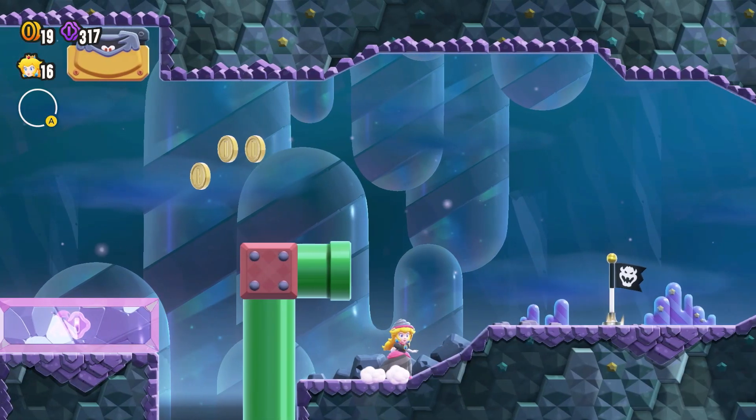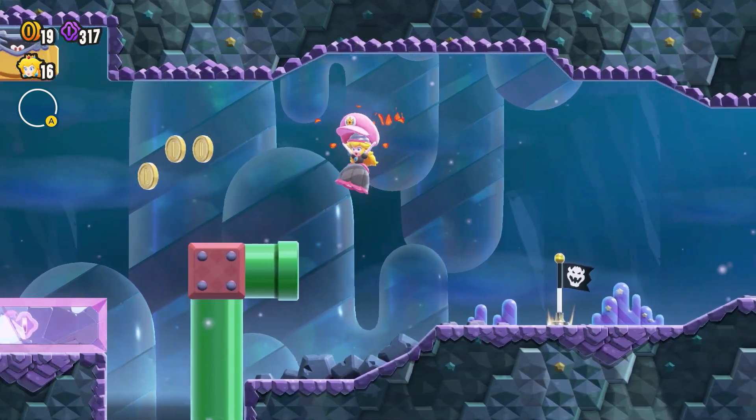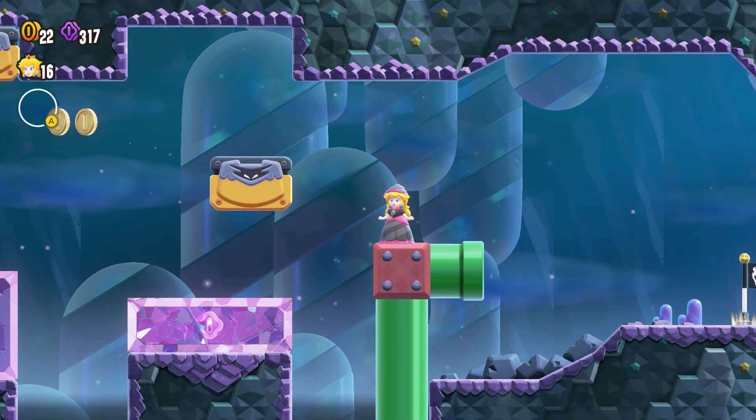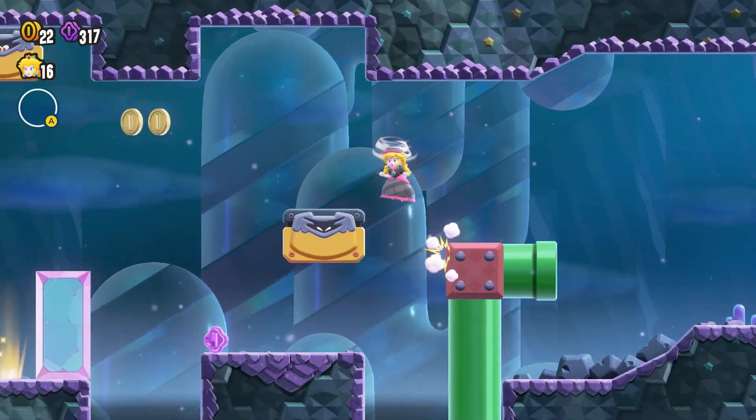Let's see here — what do we got going on here? I want to go left, see what's over there. Infinite wall to climb — let's go. Can I break that? He'll break it and I'll just go up. There we go.